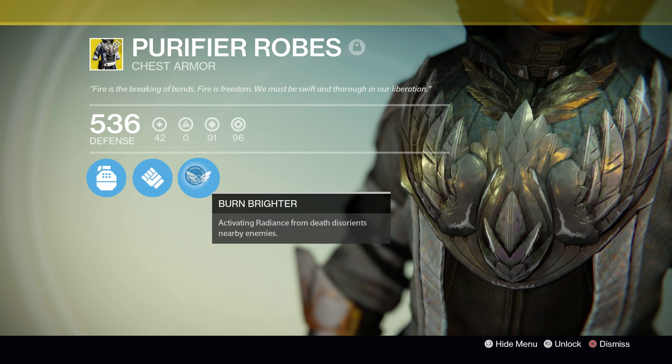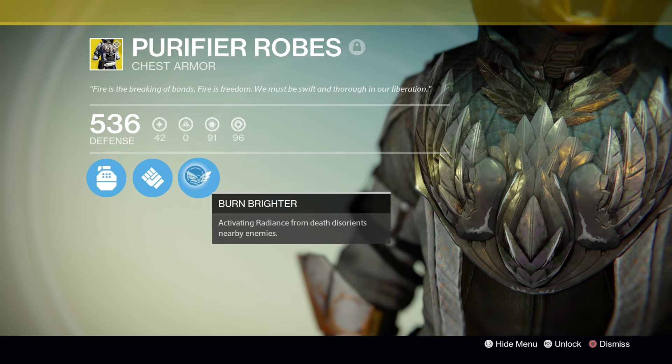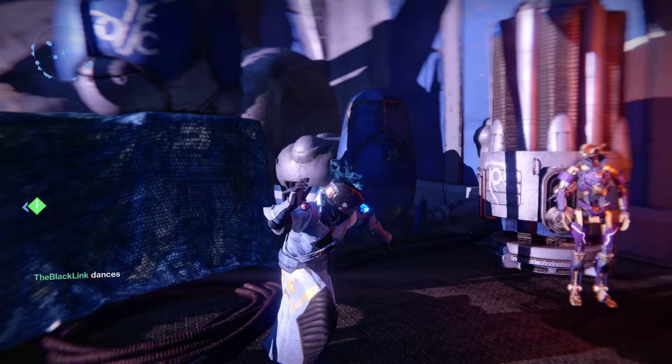That's it for this week's engram opening video. Had some disappointing runs there in the beginning, but at the very least I got a ton of exotic shards out of it. And after spending a lot of currency, we finally got the Purifier Robes. Hope you guys enjoyed — let me know if you rolled anything good armor-wise this week. That's gonna be it for this one guys. As always, I am the Black Link. You Guardians stay frosty.